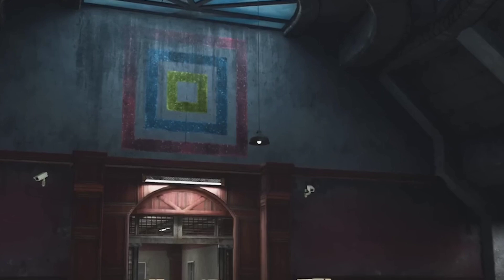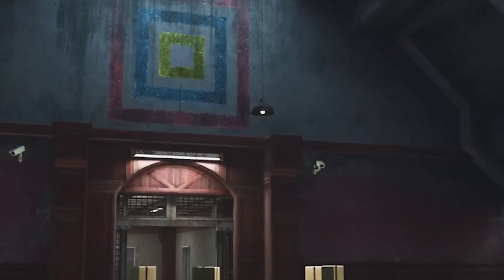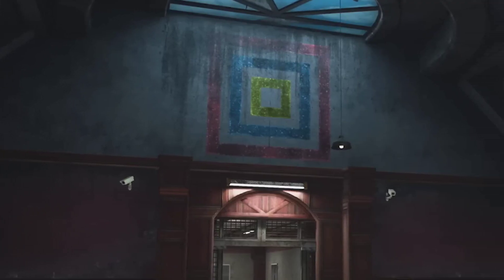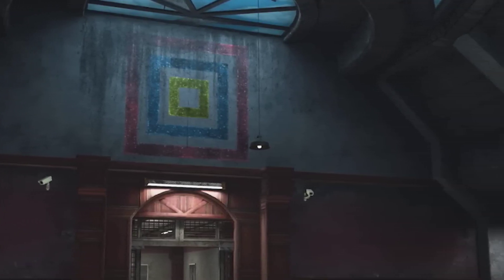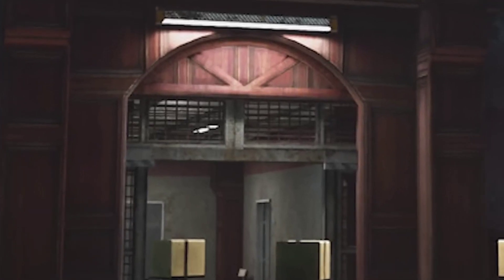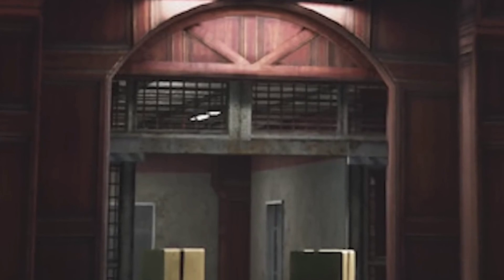Moving on to images from the Steam page for Poppy Playtime Chapter 4: the first shows another central hall, but with one major difference — the sky above is artificial. This isn't the same hall from Chapter 1, and it stands apart from the rest of the Playtime factory. The place looks unnervingly clean and orderly, so much so that it's hard to imagine why it hasn't fallen into disrepair. Looking around, I get the sense that someone has been here recently, perhaps waiting for the main character's arrival, having kept the space pristine as if preparing to greet them with open arms.